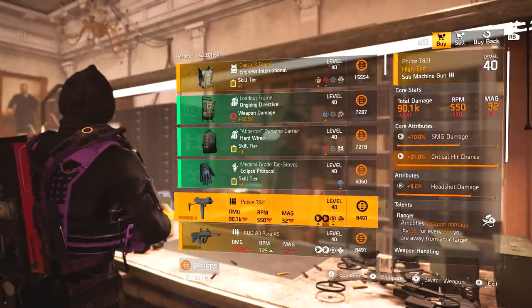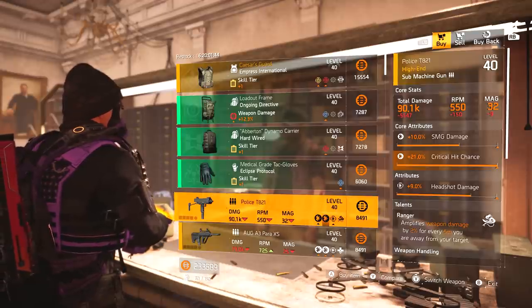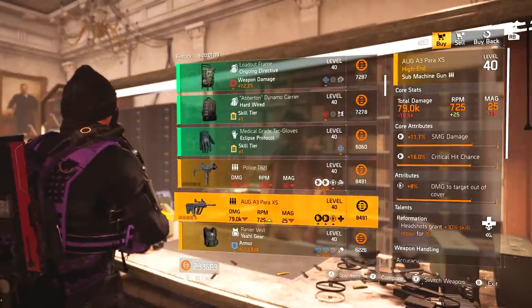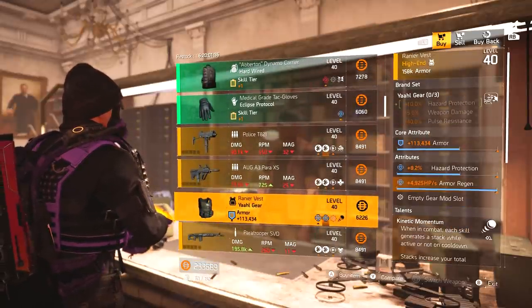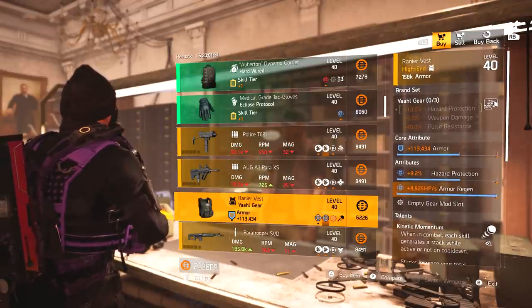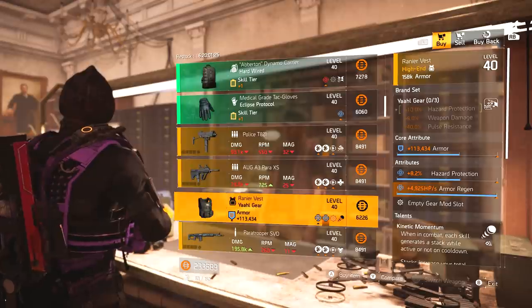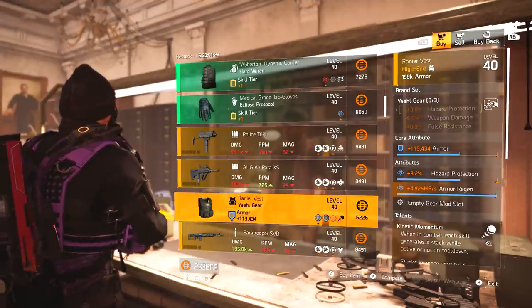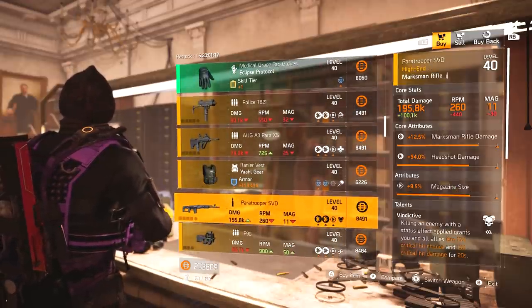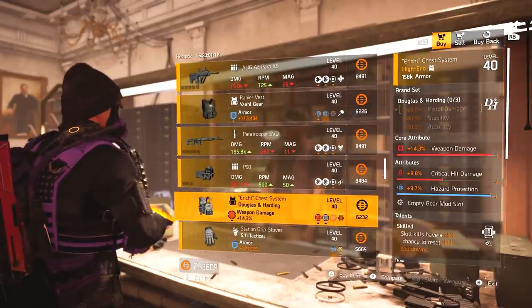Ongoing Directive backpack with health and weapon damage. Hardwired backpack with weapon handling. Eclipse gloves with armor regen. We've got a T821 SMG with SMG damage, crit chance at max, with headshot damage, but it's got Ranger on there so overall probably not worth picking up. We've got another Org here with Reformation. We've got a Yao piece of gear with armor regen, Kinetic Momentum, armor and hazard protection - this might actually be worth picking up. Yao doesn't often come around in normal vendors, it's normally in the DZ.